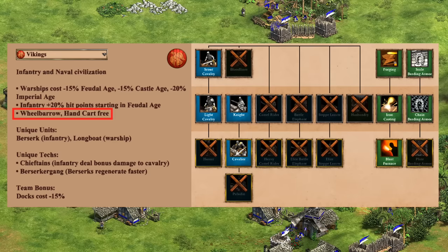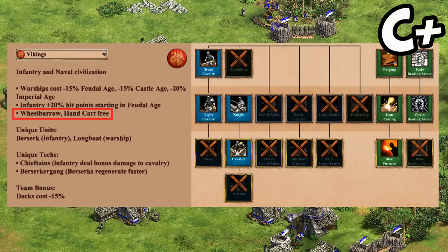Moving on to their cavalry, the tech tree looks awful — lacking Hussar, Paladin, and Bloodlines — but then again, you get free Wheelbarrow and Handcart, so it's hard to go wrong here. By late Castle Age the shine of that can wear off a bit, but they're a completely fine knight civ if you need them to be. I'll give it a C+, which reflects a very good mid-game but a rapidly deteriorating stable once you reach Imperial.